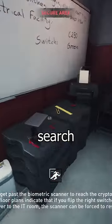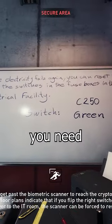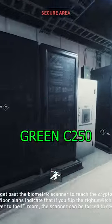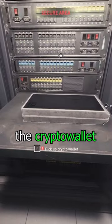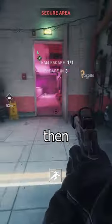Alternatively, wait for the guard to move, grab his blue key card, and enter inside. Search the area for a whiteboard that reveals the switch you need to pull down — for me it was green C250. Head over to the switchboard area, turn off the right switch, proceed to the server room, grab the crypto wallet, secure as much as you're comfortable with, then make your escape.